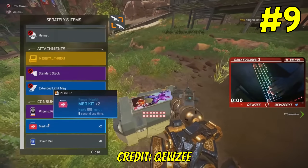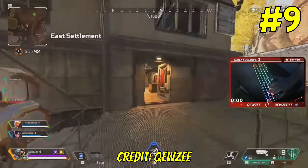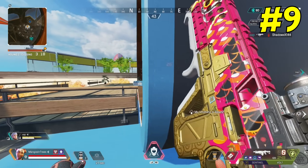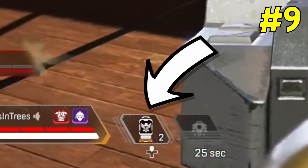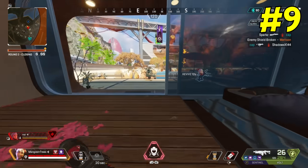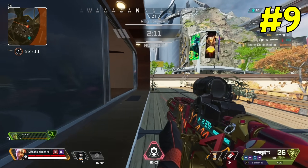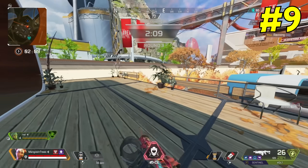Number nine: all healing items used to stack more per backpack slot — kind of like what the gold bag is now. You were able to carry three batteries and three medkits per backpack slot, and for small heals you were able to carry six cells and six syringes. We now know it to be four per slot for small heals and two per slot for big heals, unless of course you have the gold backpack.